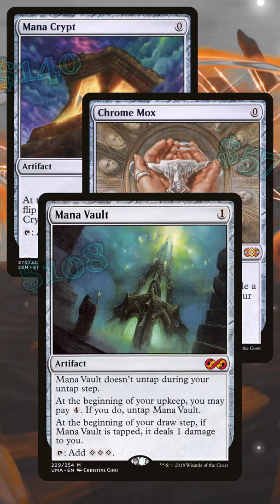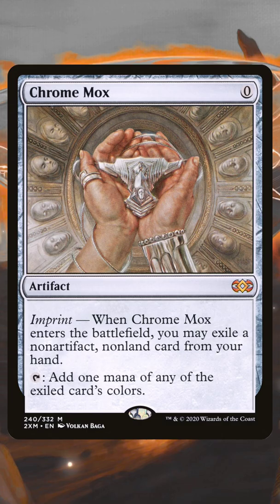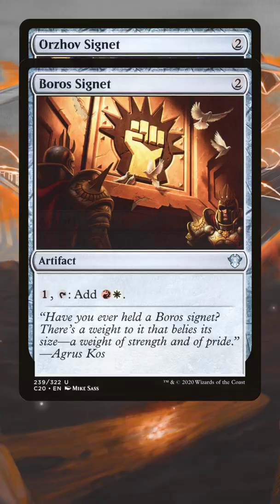Past Sol Ring, there are more powerful Mana Rocks, but they're more expensive to obtain and they start leaning heavier into competitive play. Mana Crypt and Chrome Mox are up there in the Excellent tier. The downside to Mana Crypt is potential life loss, but that's negligible. In Chrome Mox, the downside is you're exiling a card from your hand to set the color of the Mox, but also negligible. You've also sort of got Mana Vault in this category, but the drawback of tapping more mana to untap it is kind of big.